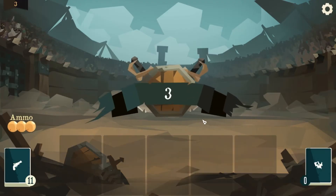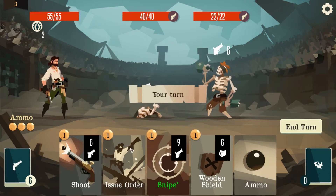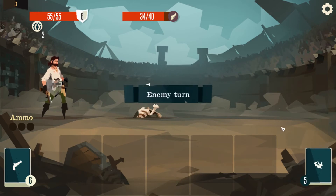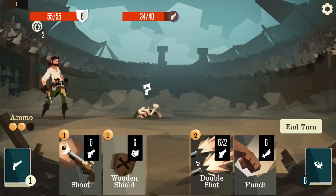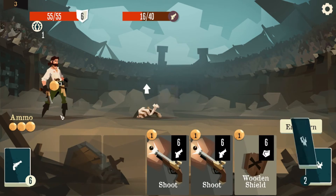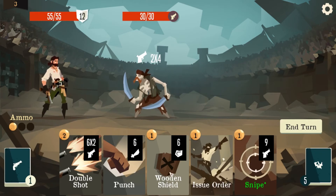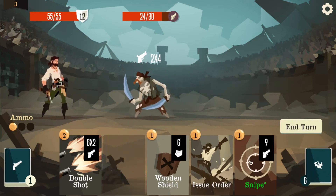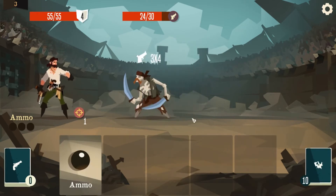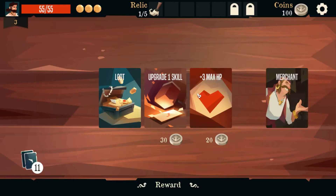Snipe — deals 9 damage; the further away the enemy is, the more damage this deals. Yeah, we'll use snipe. That's why I sniped, by the way — to be real with you, didn't know I was gonna kill him. Ooh, can we do 16 damage? No, that's annoying. I'm gonna issue order. Three times — ammo, ammo, snipe. Easy win! Upgrade a skill — definitely.